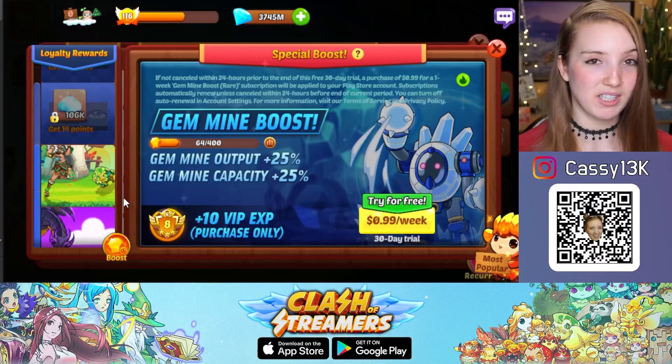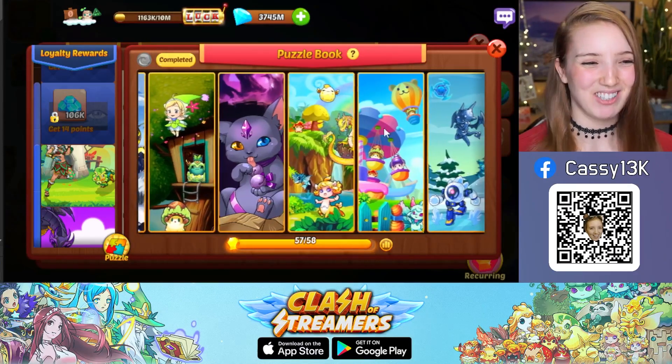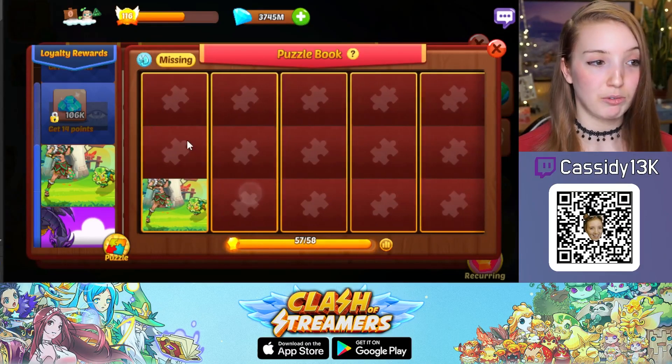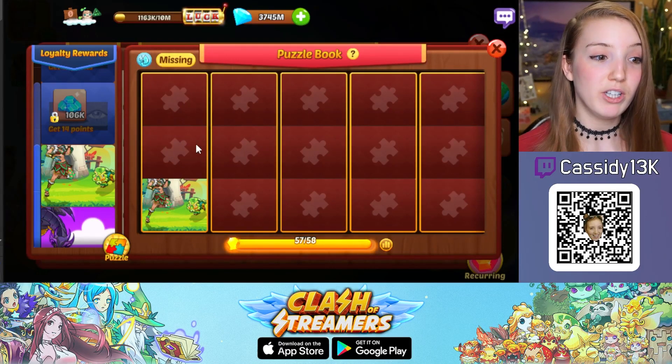You can view all the puzzles you have unlocked by tapping the boost toggle in the bottom left corner. This will show the puzzle book, where all the puzzles are shown with each piece you have unlocked. You can also use the toggle and the variety filter to filter for specific puzzles and see which pieces are missing.